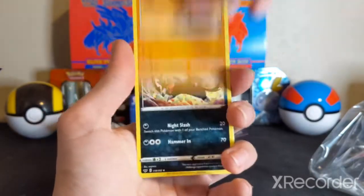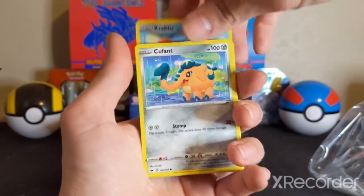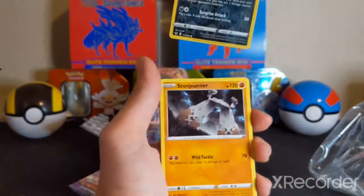Potion. Hitmonchan. Galarian Linoone. Silicobra. Yamper. Krabby. Cufant. Ball Guy. A Reverse Galarian Zigzagoon. And a Stonjourner.